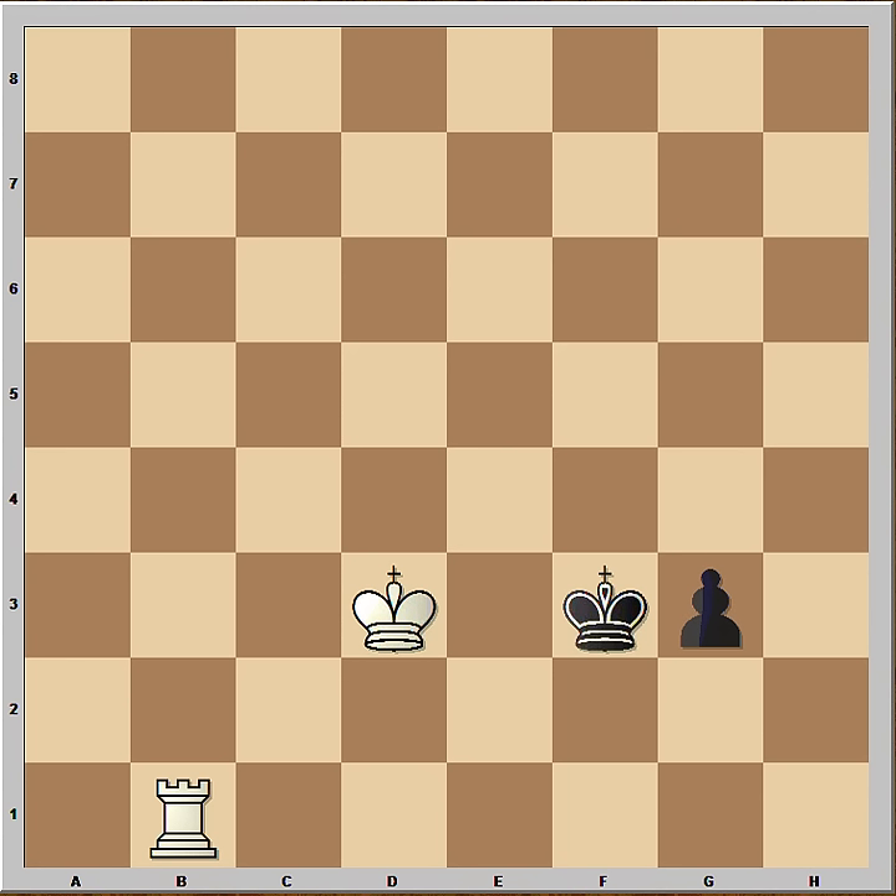Hi, this is Marto and this video is about Rook fighting the passed pawn. If it was black to move, he would play G2 and again would end up in a draw. But it is white to move, and white wants to win — not only to draw, but to win.